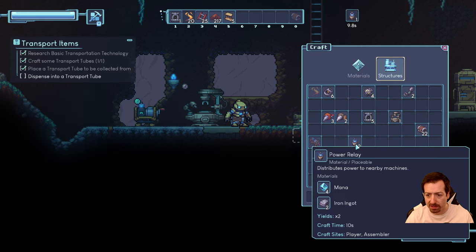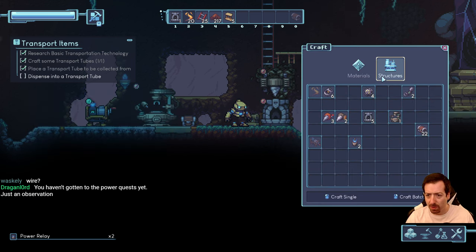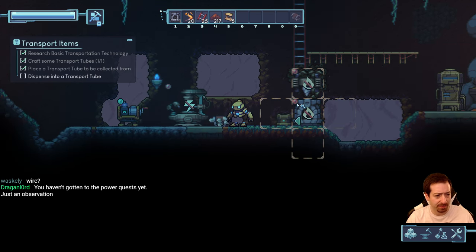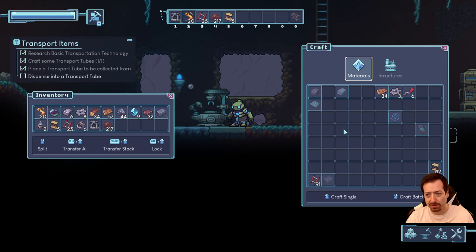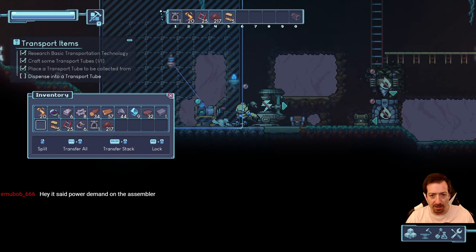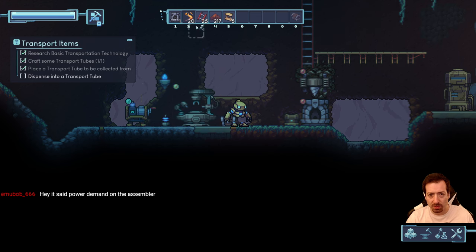I probably need one of those power relays. I don't think there's wires — I didn't see any wire-looking things. Power relay — this looks too much like an inventory for my liking. There it is — that distributes power. Now this is powered. Cool. Then we should be able to grab some tubes.